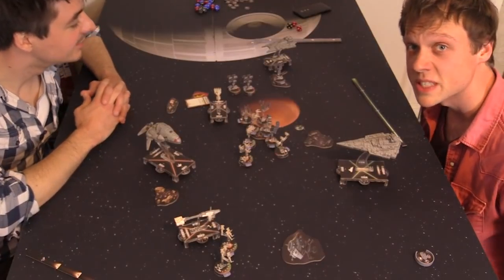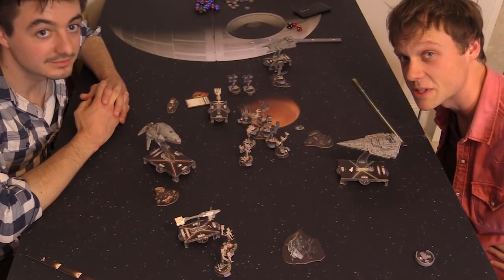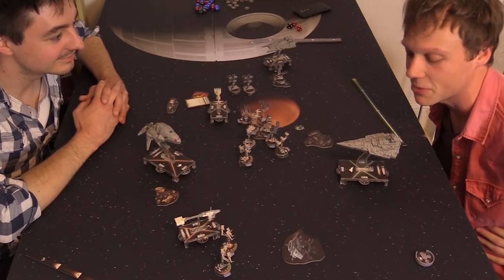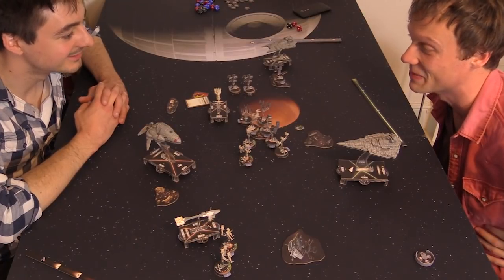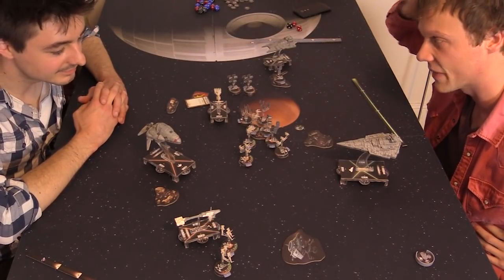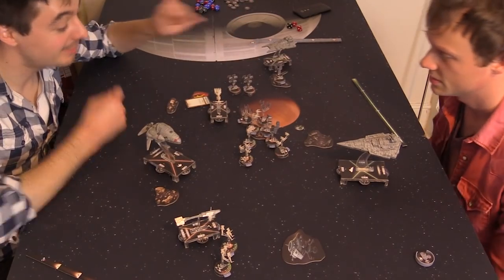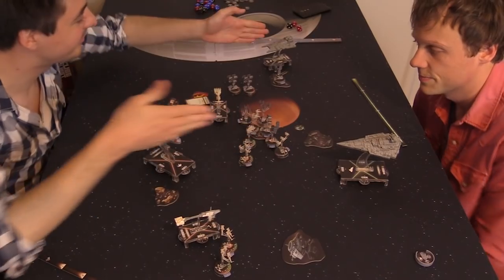Turn one round-up: Tim and I are going to be candid rather than hiding our tactics, so as to better teach you how Armada works. All of your ships are heading towards the Victory Star Destroyer — it's got so many upgrades and my admiral. It's worth a lot of points; if I lose it I probably lose this game. On the other hand, I'm really happy that I've already got some damage on it. The Gladiator can continue pursuing the Corvette because it's not slow.